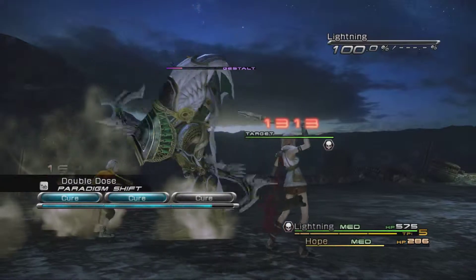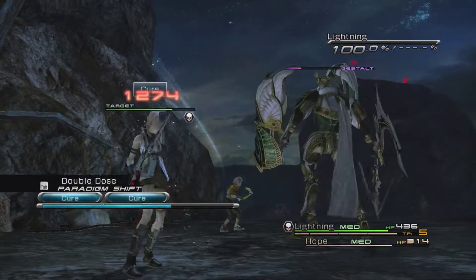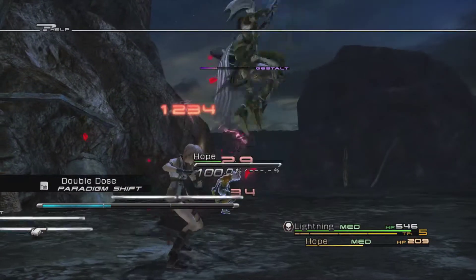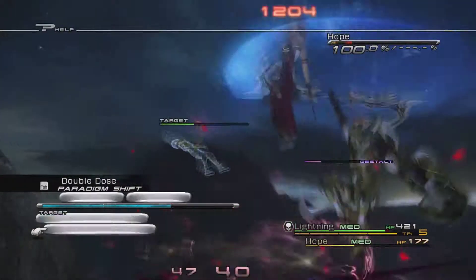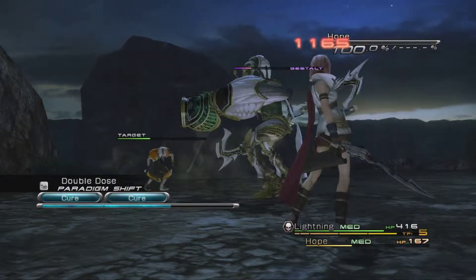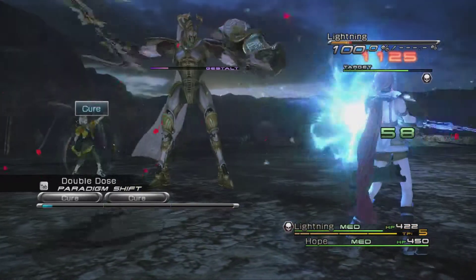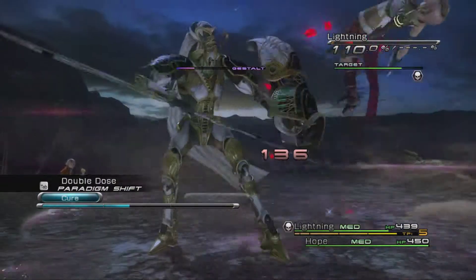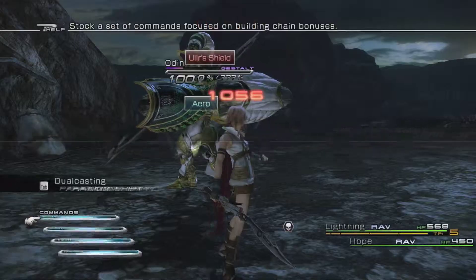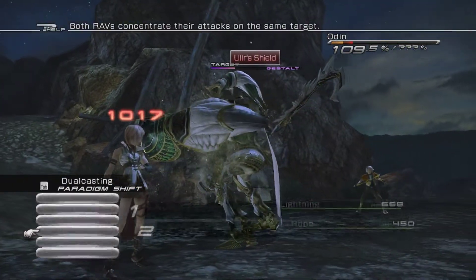It's kind of a shame that these are the two characters we have here during this fight because they're so fragile in terms of defenses and HP. It makes it a bit of a struggle staying alive during this onslaught. You're going to want to be as healed up as you can once the shield comes up, because you're going to want to attack to the last second to get that gauge charged as much as you can.